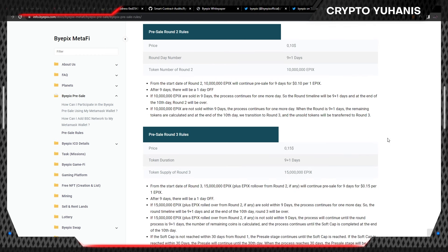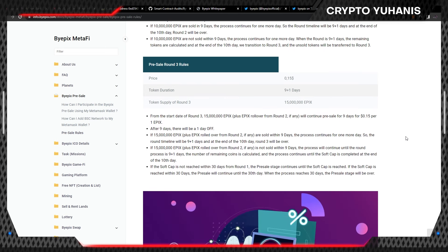On round 2, the price will be $0.10 and token supply will be 10 million with a 9-day duration. On the last round, token price will be $0.15 with 15 million total supply and a 9-day duration. The number of remaining coins is calculated and the process continues until the soft cap is completed at the end of the 10th day. If the soft cap is not reached within 30 days from round 1, the pre-sale stage continues until the soft cap is reached. If the soft cap is reached within 30 days, the pre-sale will continue until the 30th day, at which point the pre-sale stage will be over.